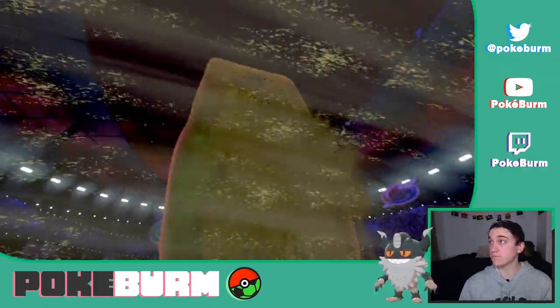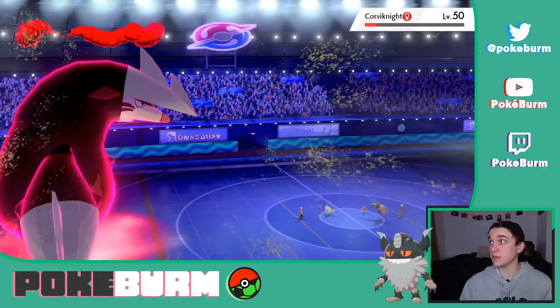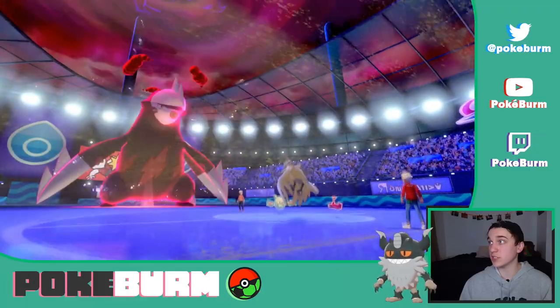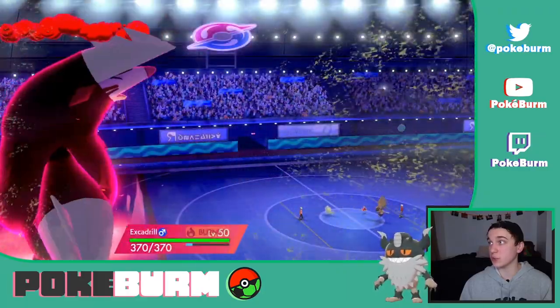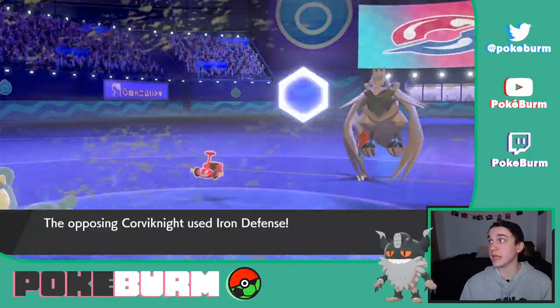They do not Dynamax, which is wonderful. Oh, that did so much damage — crit! We get the Will-O-Wisp from Rotom. I don't think that saves Corviknight on the next turn unless it used Roost. Don't use Roost. Iron Defense — that could save the Corviknight.